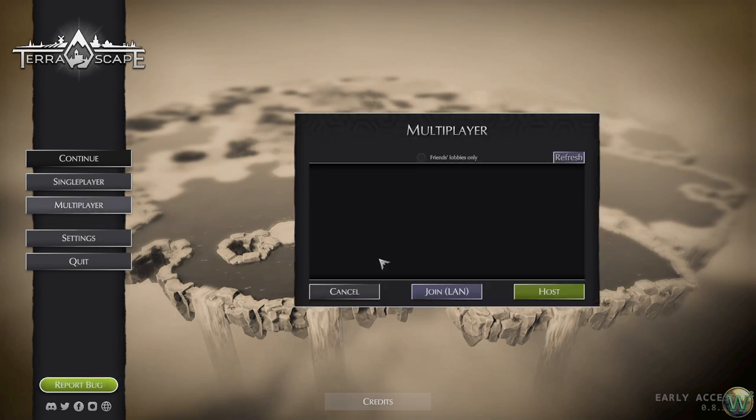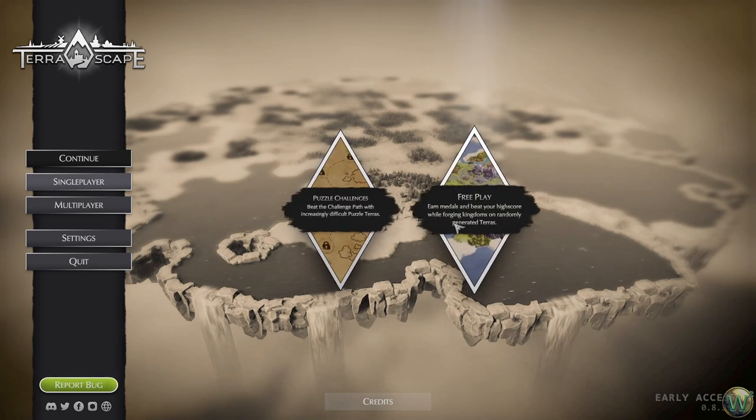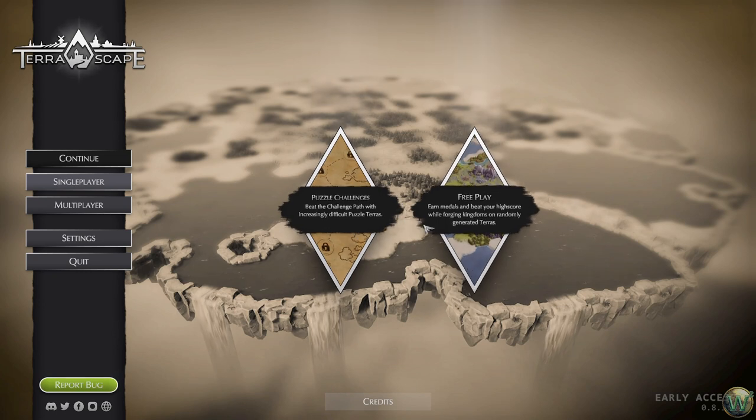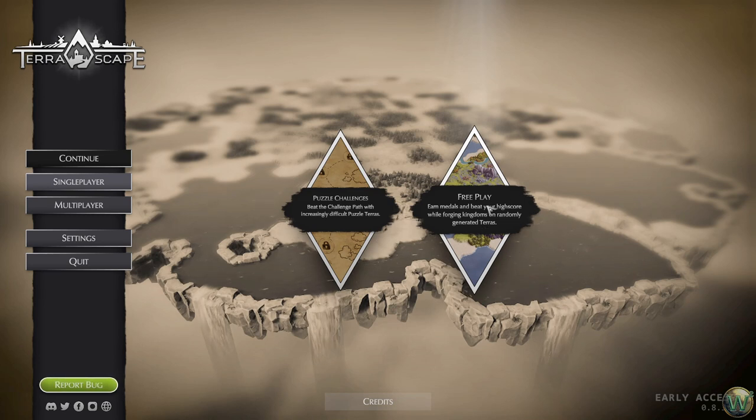I haven't experienced multiplayer yet, and in fact I haven't experienced the game basically at all. But you can play in multiplayer as mentioned, player versus player. I don't know if there is more than 1v1 or if there are multiple players. In single player there are two modes: a puzzle challenge mode and a free play mode. In puzzle challenge we beat an increasingly difficult challenge path, and in free play we earn medals and beat high scores on randomly generated terrain. We're going to try the puzzle mode first today, and maybe do a series on free play in the future.